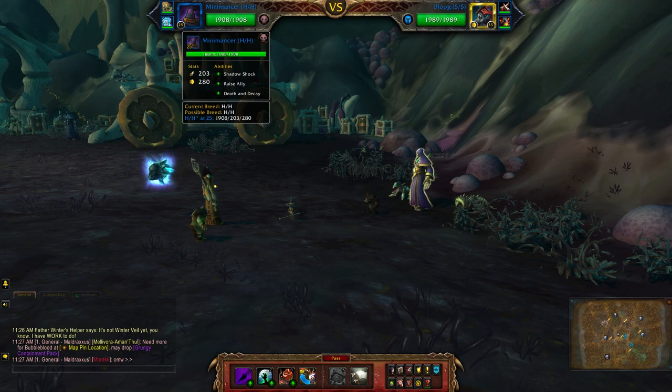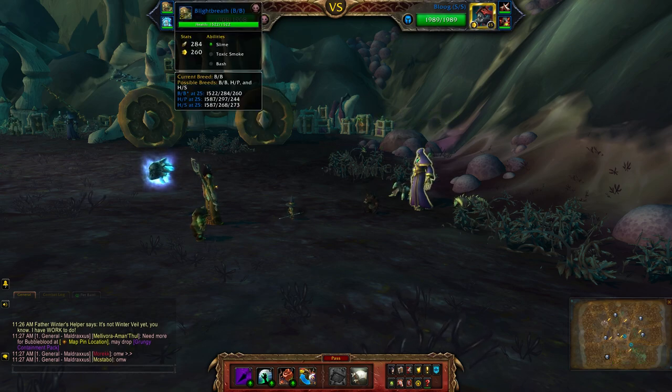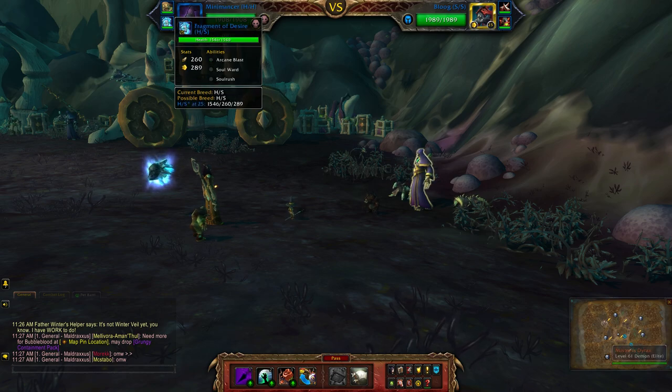For my undead team I will be using the Mini Mansa, Light Breath — mine is a double balance breed — and the Fragment of Desire.